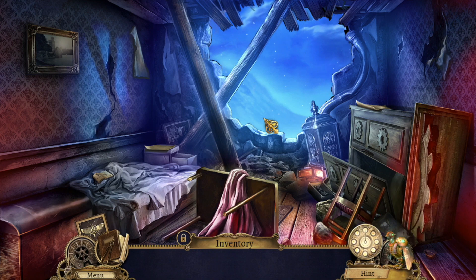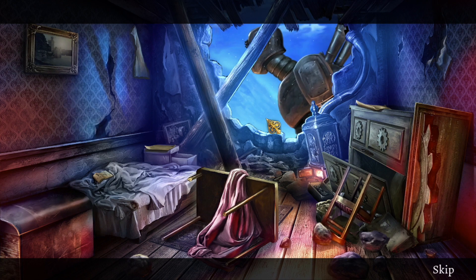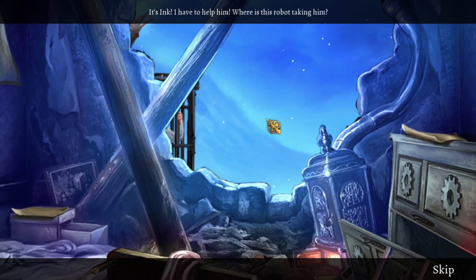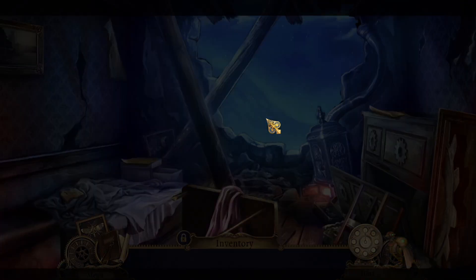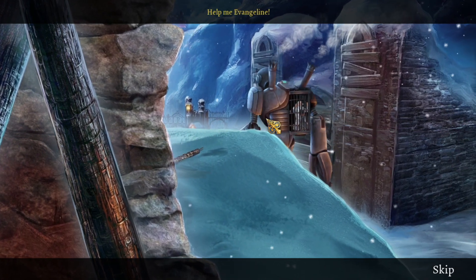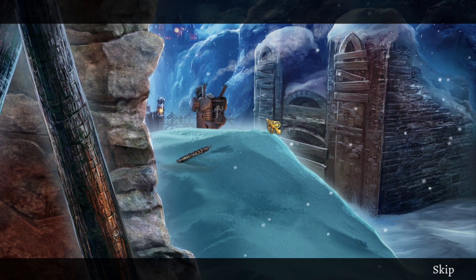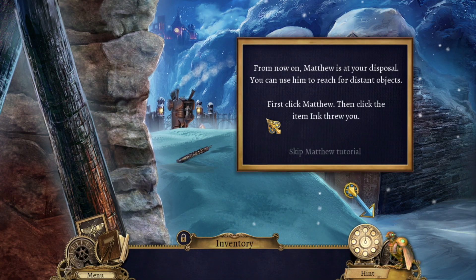Where did he go? What is that? It's Ink! I have to help him! Where is this robot taking him? Help me, Evangeline! There are robots. From now on, Matthew is at your disposal.